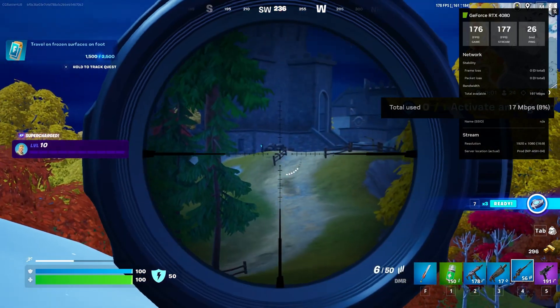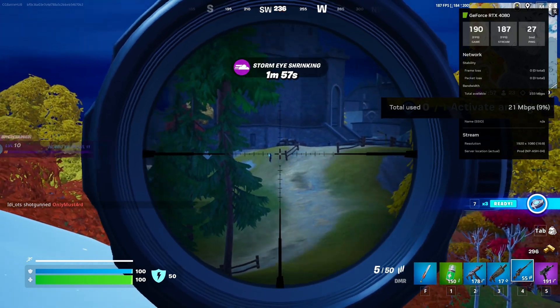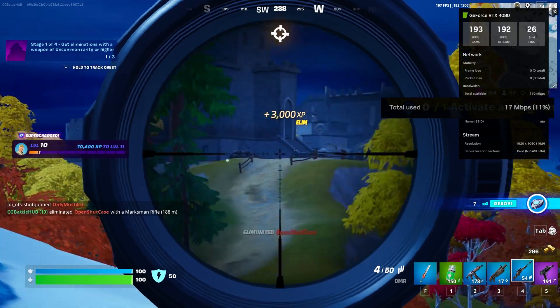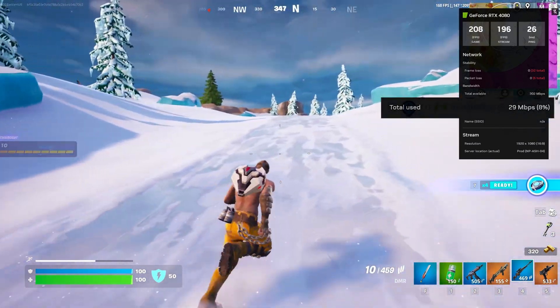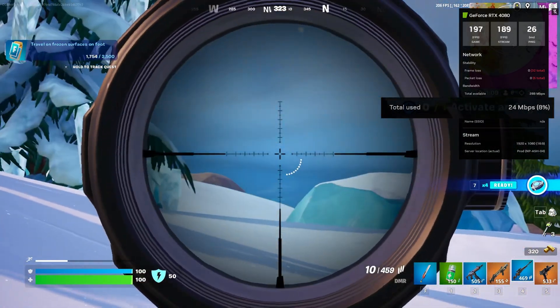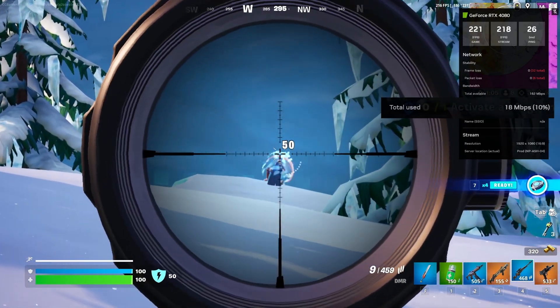We're going to start with Fortnite and turn the network stats on. I did have trouble getting to 240FPS — I might have gotten older hardware in this session; check out the video above for more information on that. As I play the game, note the network stats. Under the bandwidth section, check out the total use stat — this shouldn't go over your set bitrate, so in our case it should never go over 35Mbps.